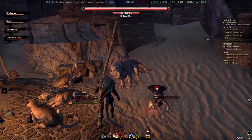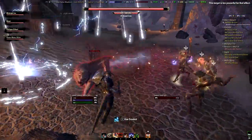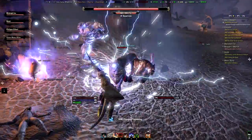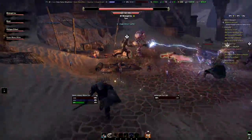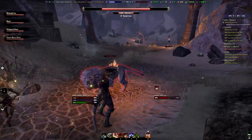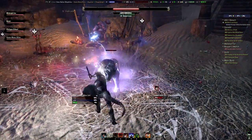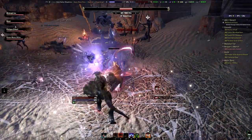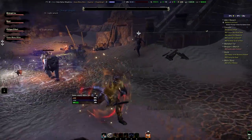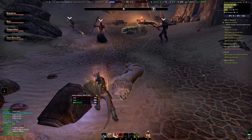The first boss is a lion and he's a rather insignificant one. He hasn't even got a name — he's just called Desert Lion. He only has one important ability which is a fear. You can release yourself from the fear by pressing both mouse buttons, but for the sake of the video I'm letting myself get feared. Besides the fear, he does really nothing and it's just a warm-up for the fights to come.